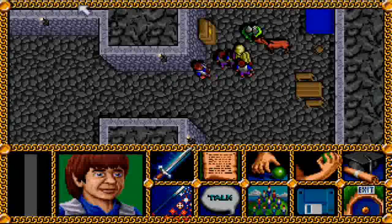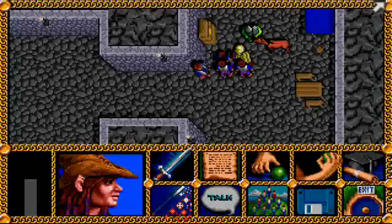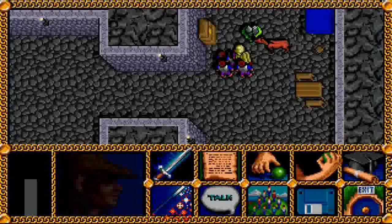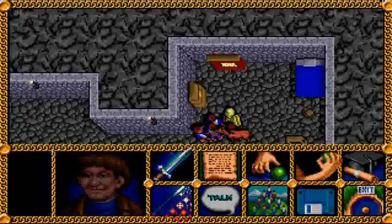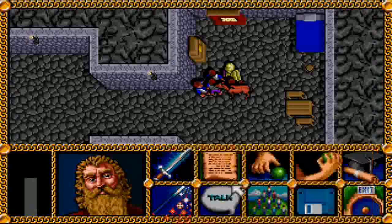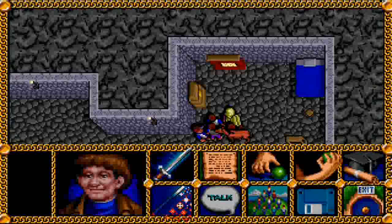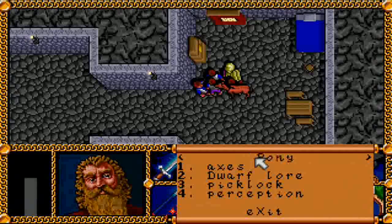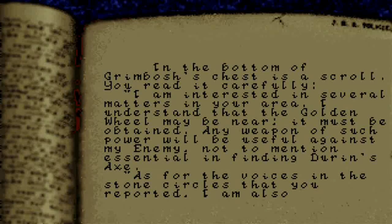We'll have to see what kind of combat experience Knob Appledore has. You have found a locked chest. You have been struck by a poison needle. There's a letter in the bottom of this chest. If you come back here later with someone who has the device skill, you can actually disarm that needle — but you don't take that much damage from it, so I just went ahead and opened it. In the bottom of Grimbosh's chest is a scroll.